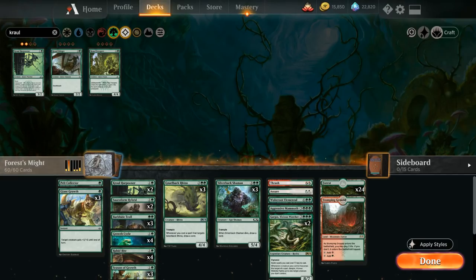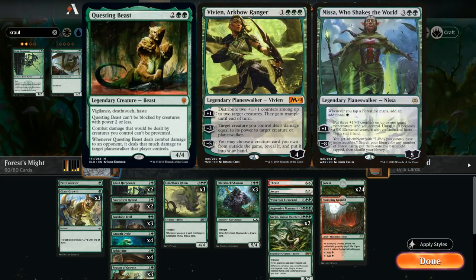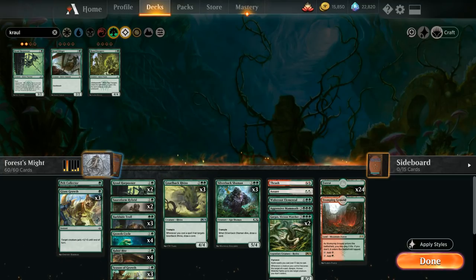This is where our deck ends up after upgrading with the mastery tree and all the green guild cards, without using any wild cards yet. From this point we can take the deck in a number of different directions — we could add powerful rares and mythics like Questing Beast, Vivien, or Nissa — but instead, to stay with the Season of Growth plus pump spells theme, we're going to be more synergistic and work the pump spell angle.